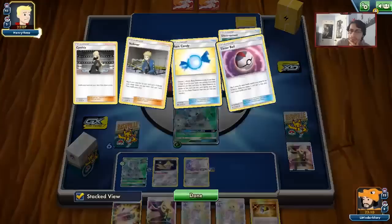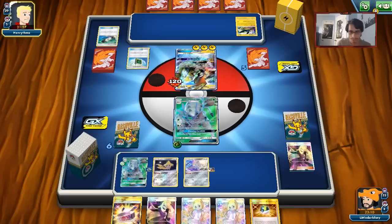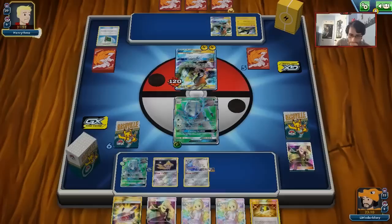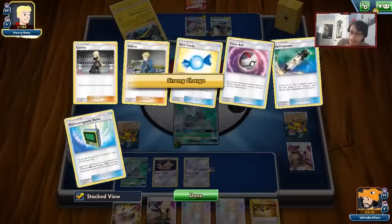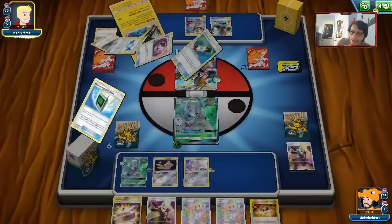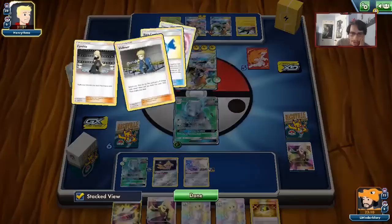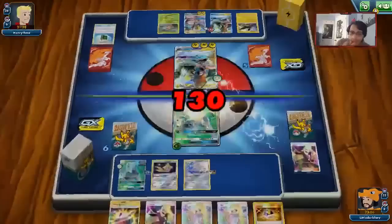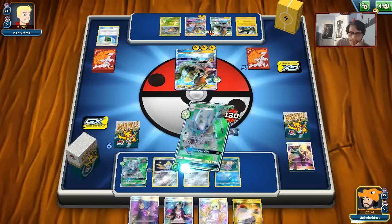My opponent might be playing a Rayquaza-Vikavolt deck after all. He actually could have potentially KO'd me — if he'd used Dedenne for a Volkner for Choice Band, the Electropower was already in his hand. He could have gotten the knockout. So here's where things get interesting: we can knock him out with Crossing Cut GX. We need to draw something — I'm looking for an Ace Roller top deck. We got a Triple Energy! We'll play Slowpoke down and use Crossing Cut GX.